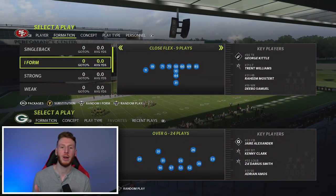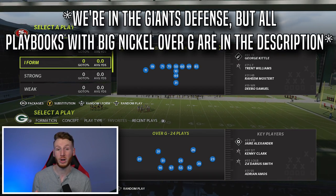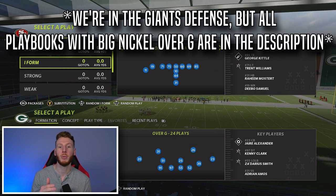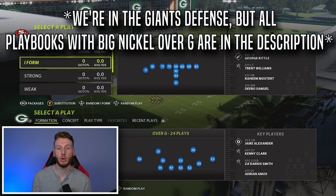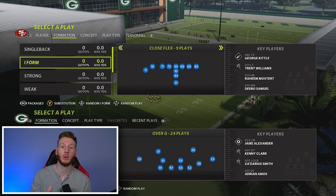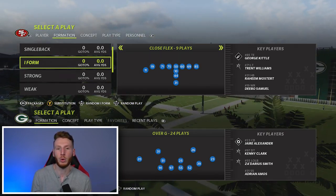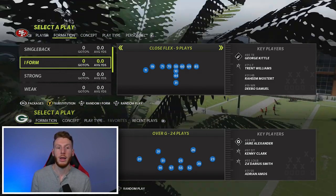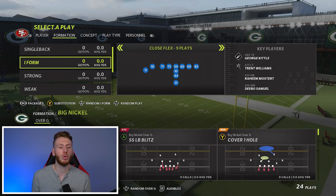We're in practice mode now, and throughout this video we're going to be in the big nickel over G on defense. A lot of the things we're going to talk about — from run fits to different concepts — will work in other defensive formations as well. I just like to use the big nickel over G, and that's what the setup at the end of the video is going to be out of. So let's start with our run fits.